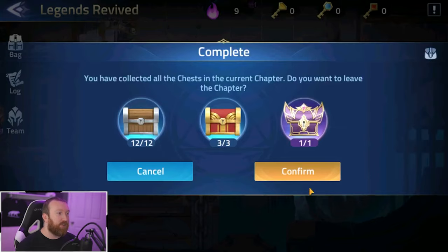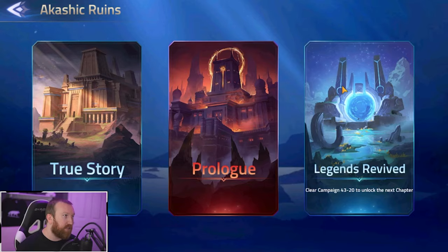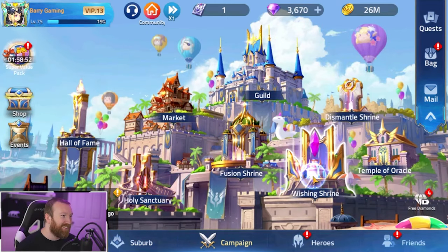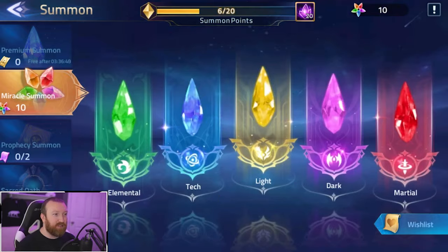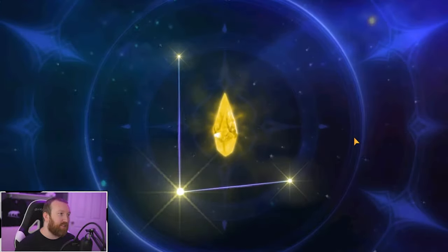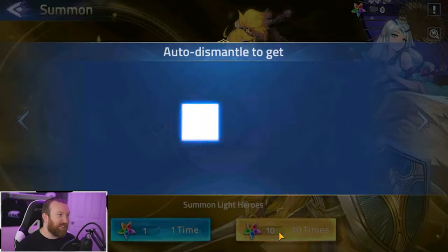We're not spending — what we are doing, wishing shrine! We got those 10 miracle summons. We have the new miracle summon look which I really really like. Come on, give us what we need — give us those light heroes that are elite. Well, that's anticlimactic — we just got food. We got nothing worthwhile. Come on man, really?